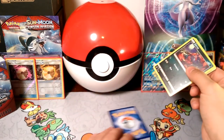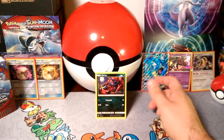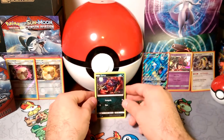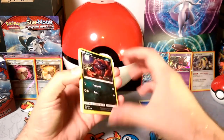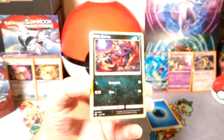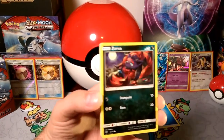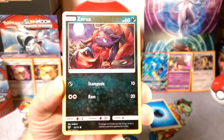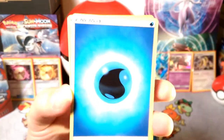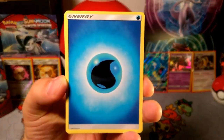You guys can see I still have my stuff up from the pre-release — it was a good pre-release, went one and two though with a Gyarados to the water energy. I'm getting good at this. I'm never right two days in a row. I wonder what is going on, especially with this lighting. Let me try to color balance with something... let's try the water energy. Oh, that makes it worse. Sorry for the lighting issues.